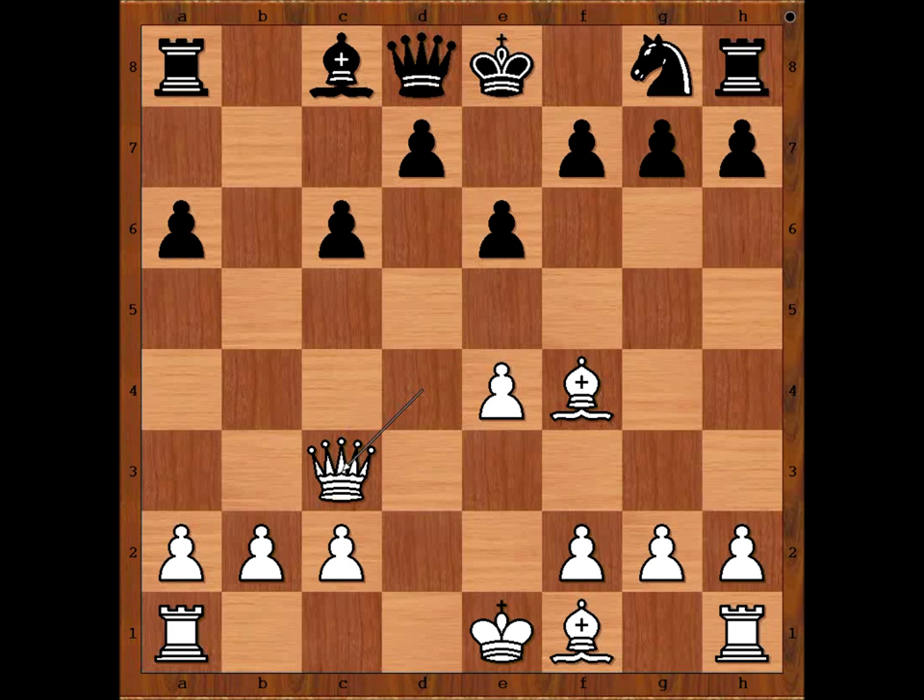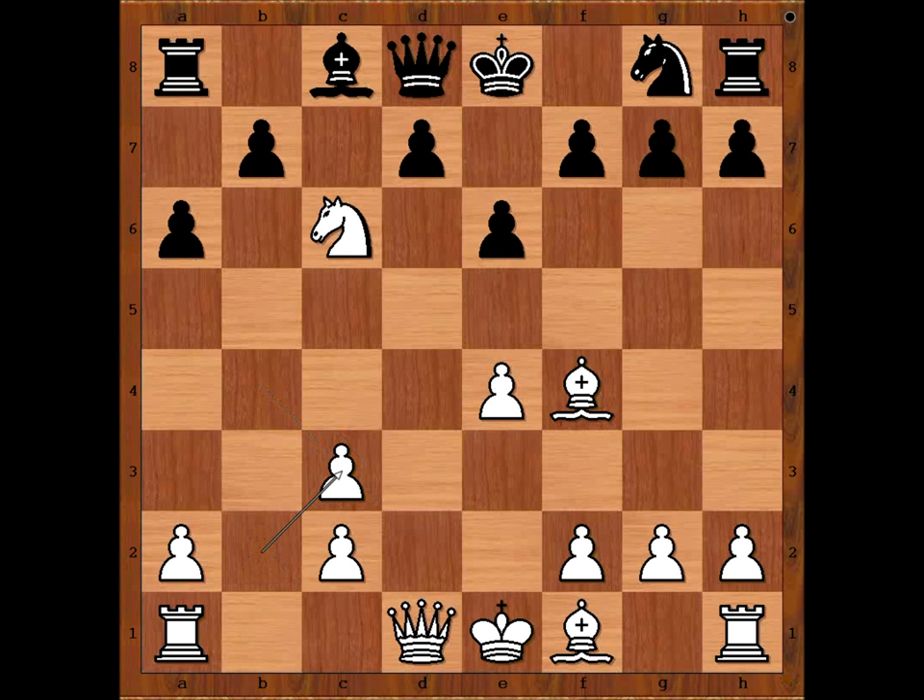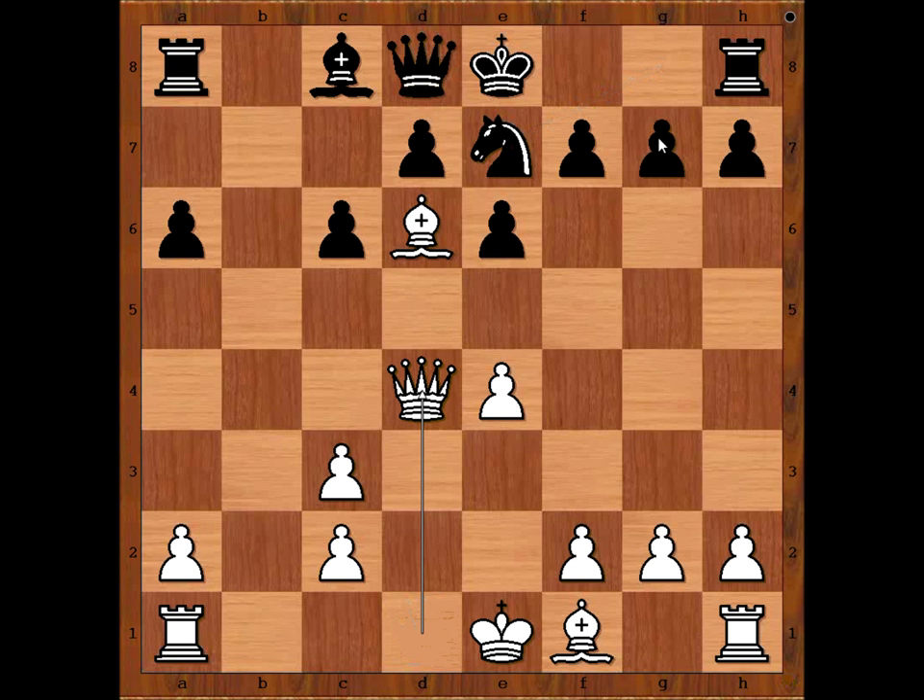So we have Bishop takes on c3, damaging white's pawn structure. B takes on c6, and now Bishop to d6. The dark squares in Black's position are suffering. Knight to e7, Queen to d4 attacking the pawn on g7. Krakowski castled kingside.